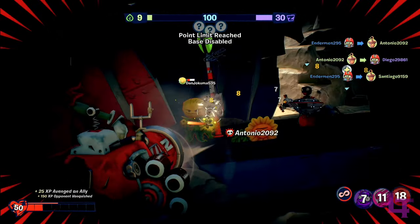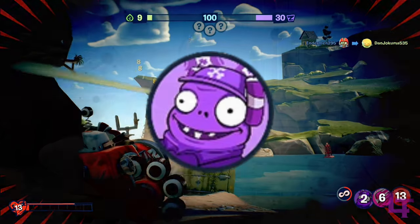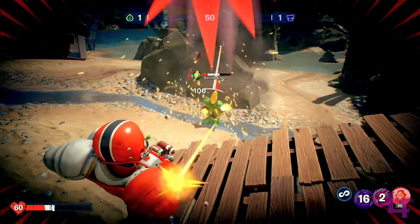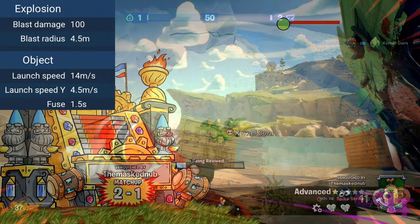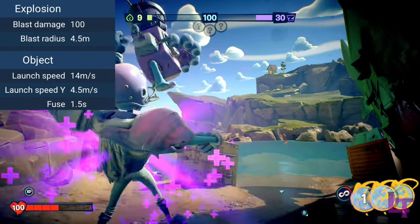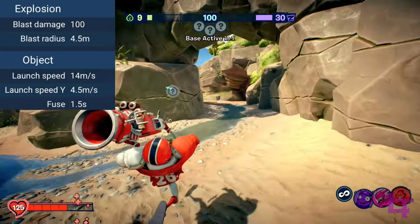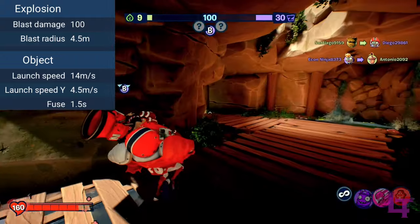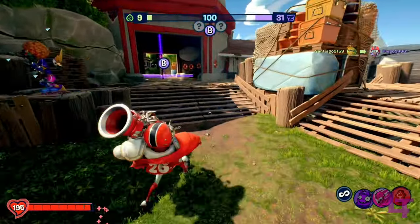The All Star's first and most infamous ability is the Imp Punt. This causes the All Star to launch an imp strapped with explosives straight into any unfortunate enemy that stands in your way. Once it lands, it starts a 1.5 second fuse before it explodes, dealing a massive 100 damage within an extremely generous radius. This is best used against groups of plants, as a way to finish off opponents, or to start fights with a massive burst of damage. Once deployed, it goes on a 20 second cooldown.